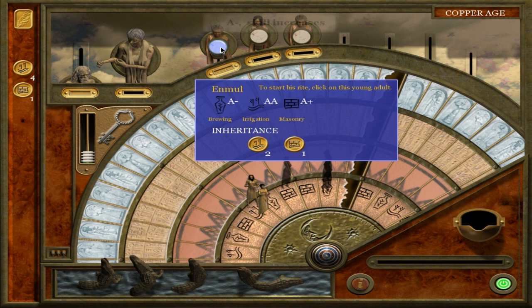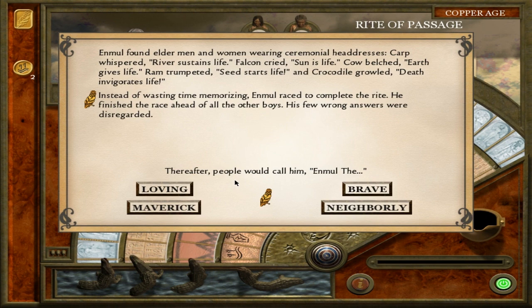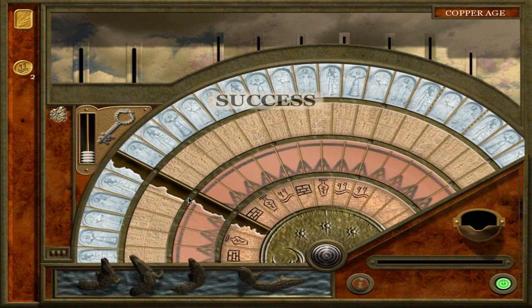We're going to go with Enmool the Maverick — Tom Cruise style. We've actually made it to the second generation successfully. Let's find a mate and then we'll end the video, because after that point it's kind of like variations on a theme.